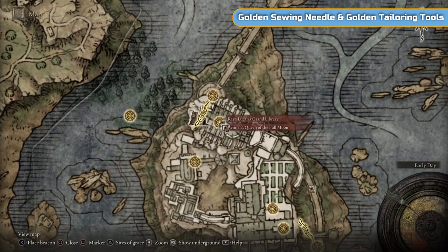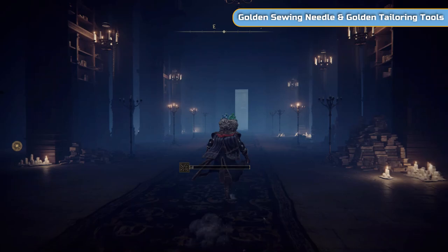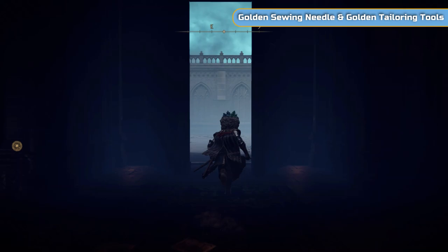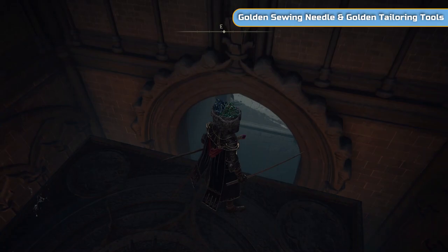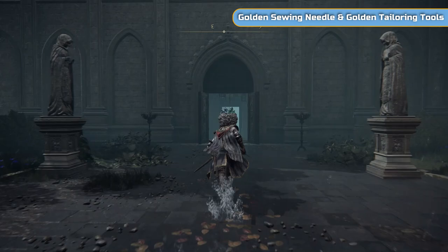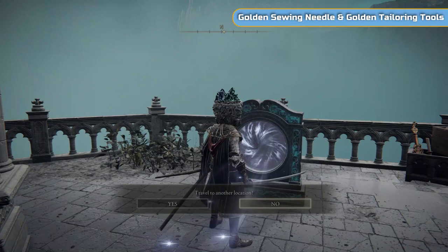Teleport back to Raya Lucaria - go to where we fought the boss. If you teleport back to Rinnala, you know where we fought. If you want to respec, of course there's always the opportunity there as well. We're taking a shortcut teleport I mentioned when we were here in Raya Lucaria, which just means we can skip a bit of travelling. We will get the missable boss out of the way in this video, as well as finishing off one of the endings - it's one we don't need, but it just happens at the same time.